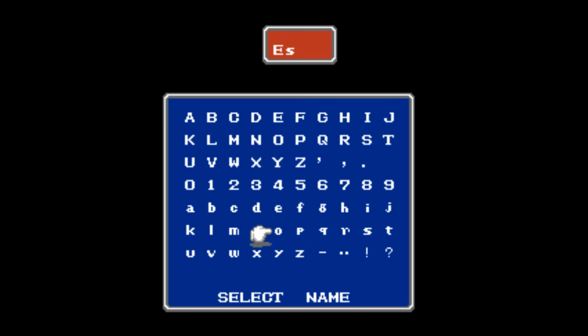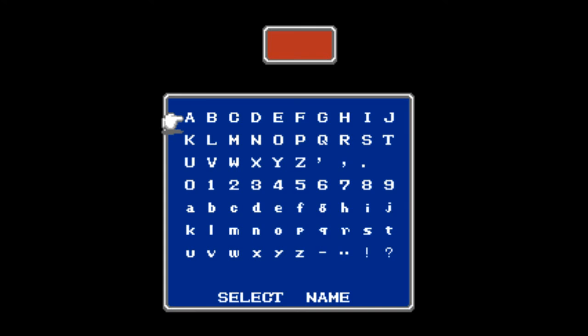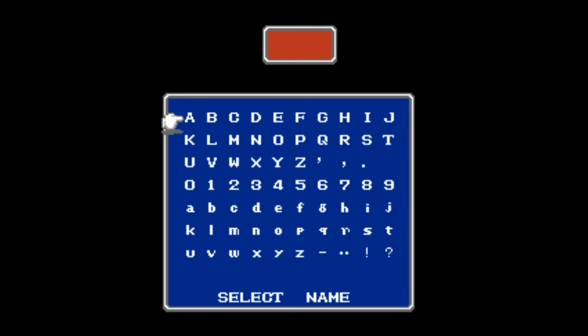We'll go again for Esper - after Astral Esper, a noted Final Fantasy 1 hacker. Let's go with the Viking, who is a physical tank and a half for our second one - a big bruiser. We'll name that one Sulla. Let's get some protective magic and go for the Cleric. This one can be T-Hawk, a notable FF1 player. We'll just have to go with lowercase letters for T-Hawk.